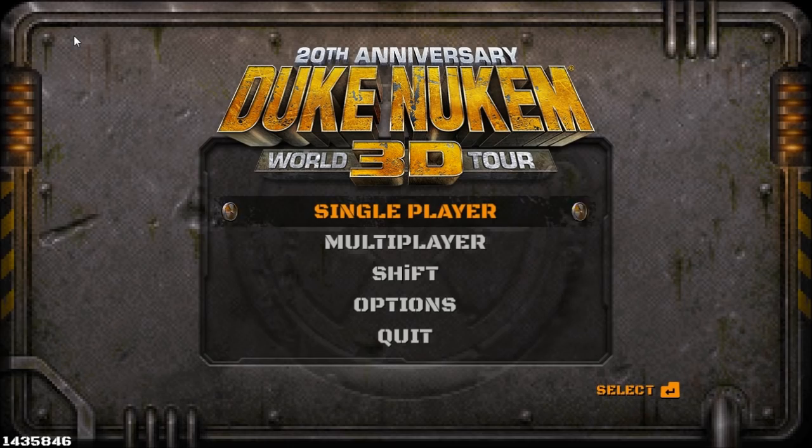Welcome back, everybody. I'm Big Mac Davis here, and this is the Duke Nukem 3D 100% walkthrough for the PC, played through Steam on the Come-Get-Some difficulty. This is the 20th Anniversary World Tour, and this is Episode 2, Level 3: Warp Factor.